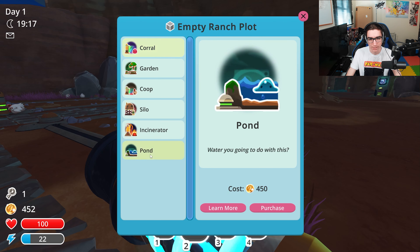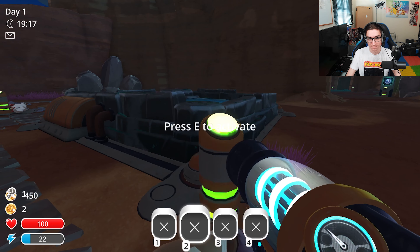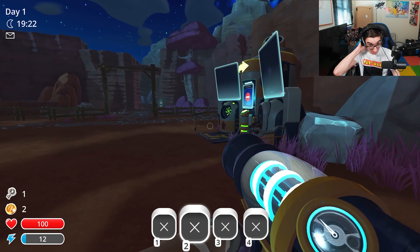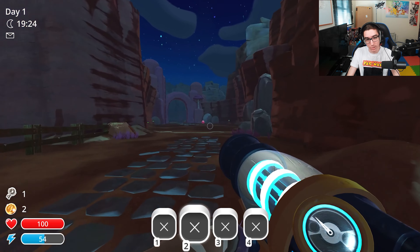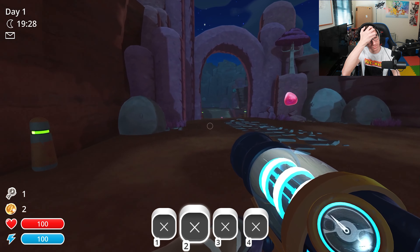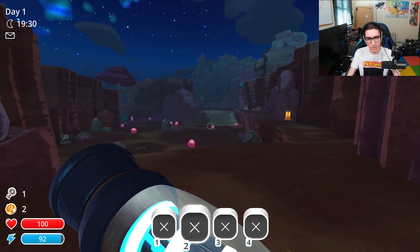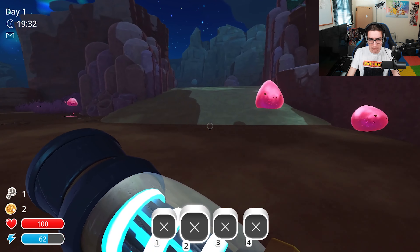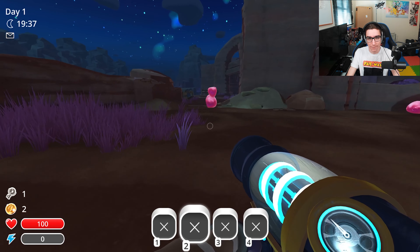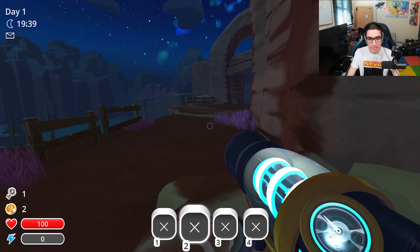What I am going to do though is... oh I can only just afford that. Alright, let's go and grab four puddle slimes - slimes and plorts together, slorts. Okay. Alright, let's go and get four puddle slimes.